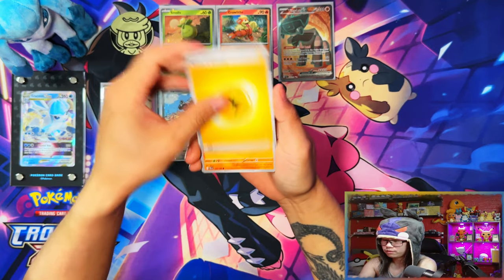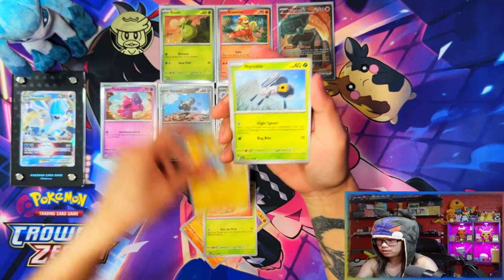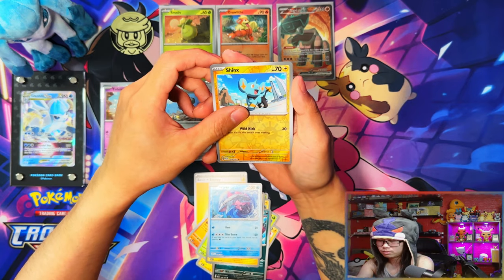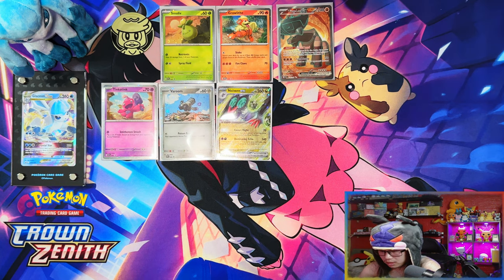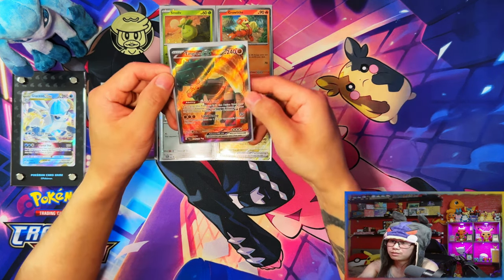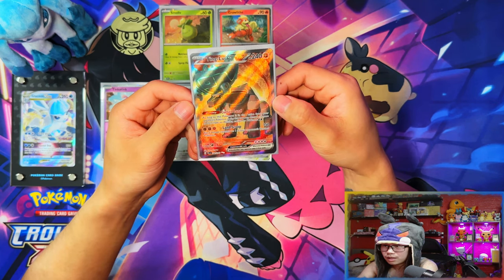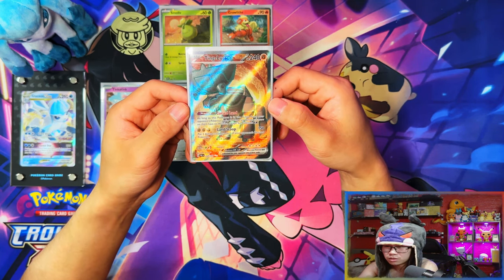This last pack is going to be nothing — Glimmora, Crocalor, Jynx, Nymble, Electrode, Raphiorion, Pincurchin, Belluze — nope, nothing. Alright guys, so that was six single check lane blisters and two triple pack blisters — 12 packs total. Six from the single check lane and then three in each of the triple packs. The one saving grace from this video is that Tinglu full art.